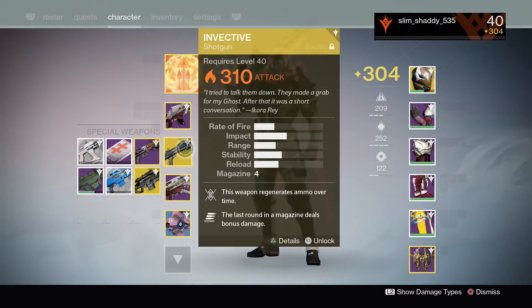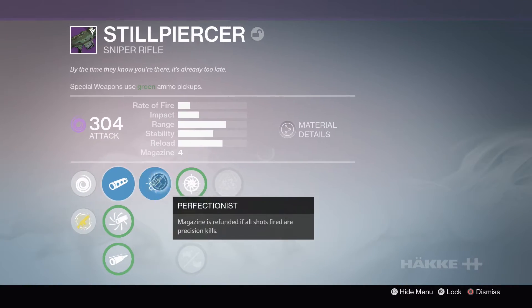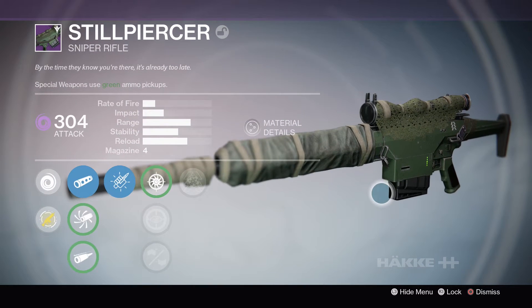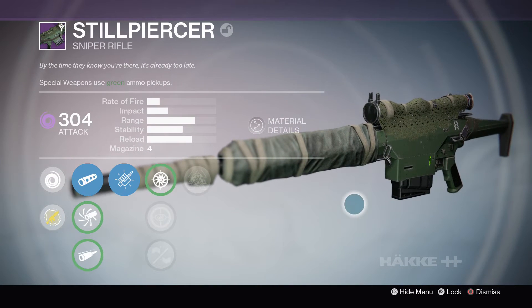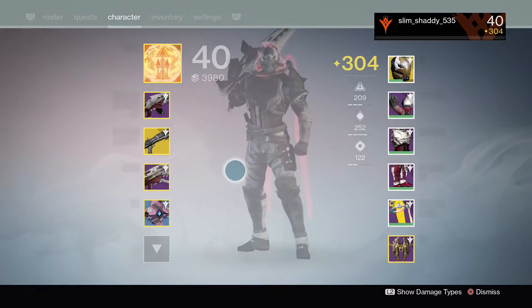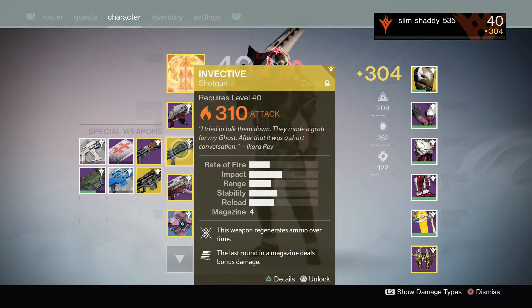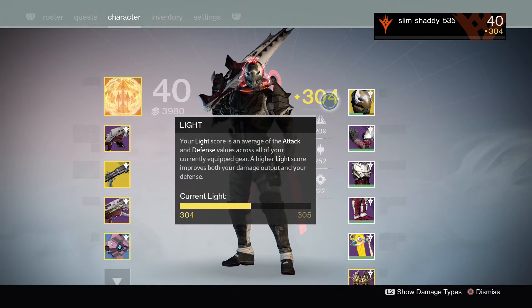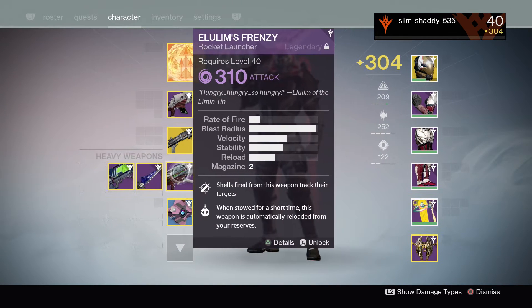I actually got the raid shotgun, which I infused into this gun right here. This is the Hunter Legendary exclusive weapon — the sniper rifle for hunters only. I actually got a .310 Invective out of an engram, so I'm rocking this just because it brings my light up to .304. Pretty good, pretty high number right now — .304.